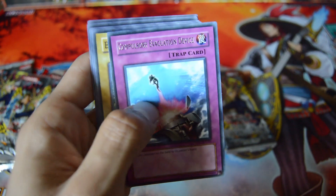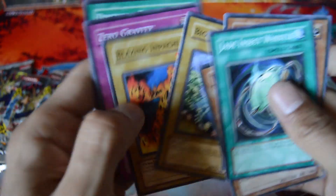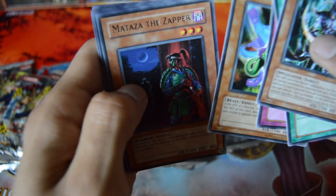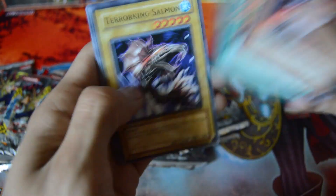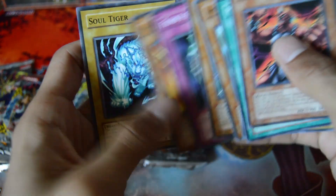Curse of the Forbidden Spell, and there we go — we got a Rare Compulsory Evacuation Device. Still a very, very useful card in today's format as well. That should have been an Ultra or Foil. Mataza the Zapper, and a Common Primal Seed. Packs everywhere. Another Rare Compulsory Evacuation Device — very useful.